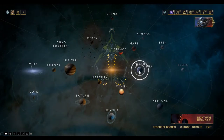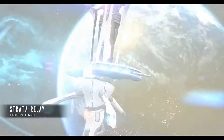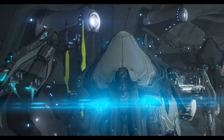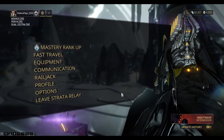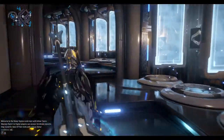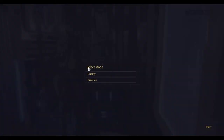We've gotten there - we've reached the point where we can do the test for Rank 9. So we go to the Strata Relay. Now we fast travel to Cephalon Samaris, and on the right here we can do the practice test. Let's do the practice.